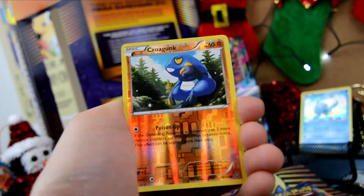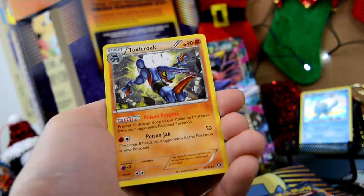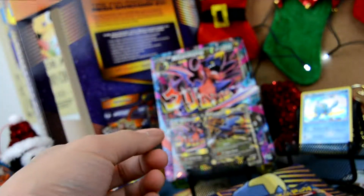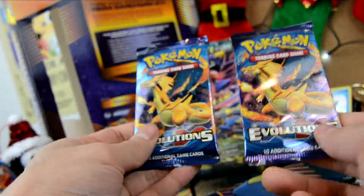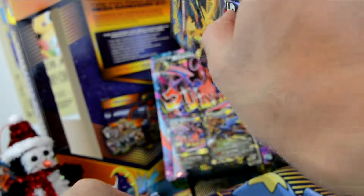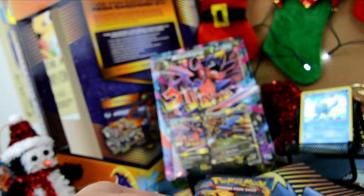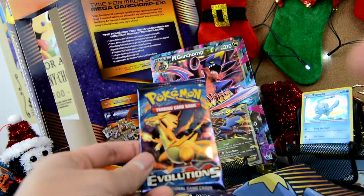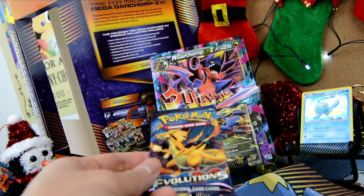We have a Chandelure — Steam Siege, another one. We have not gotten an EX card yet guys, what is going on? Let's get an EX card, come on Mega Garchomp! We got a Hawlucha, a Tangrowth, an Ambipom, a Meowth, a Klang, a Seedot, a Ponyta, a Drifloon, a Reverse Holo Croagunk, and a Toxic Croagunk. What is going on, why aren't we getting any EX cards here?